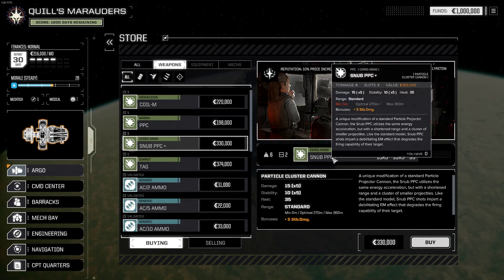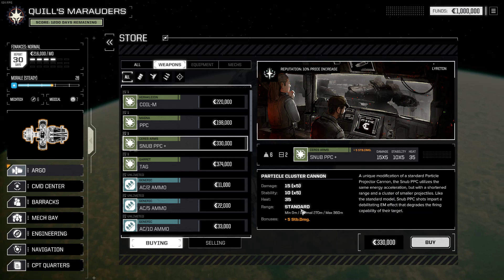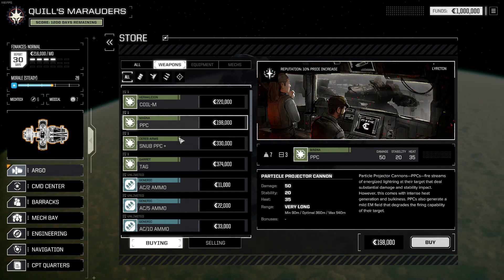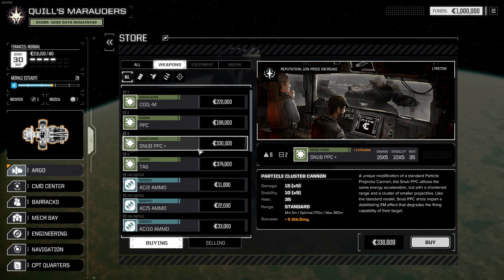The standard PPC has a max range of 540 meters, while the Snub is only 360, although it has no minimum range whereas the PPC does. It's a cluster — five shots at 15 damage each, instead of a single shot of 50. It's slightly lighter, the heat is the same, and it does potentially more damage and more stability damage, but at shorter range. We don't have enough money to buy anything like that right now, but it is interesting.